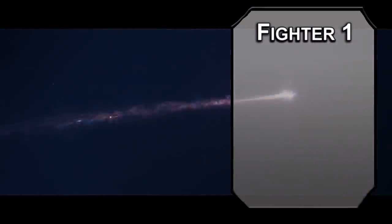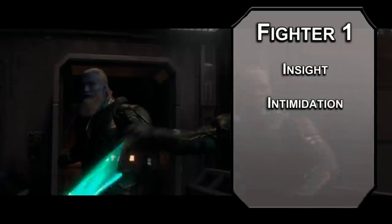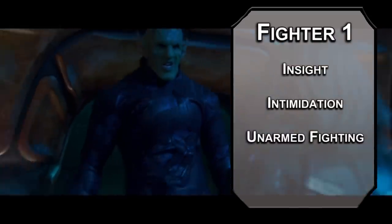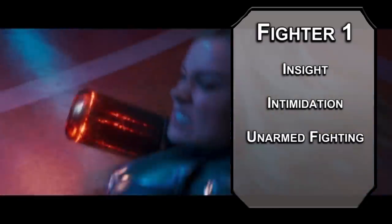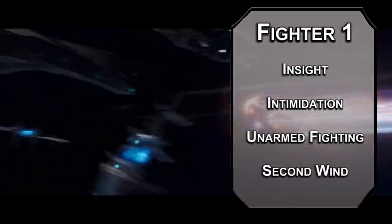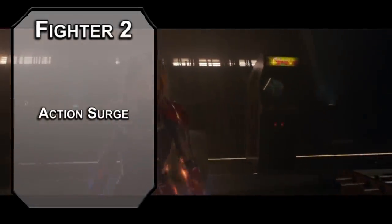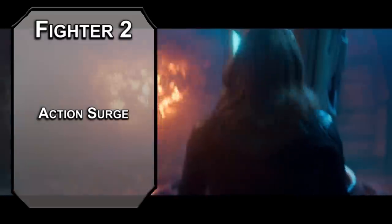We'll kick things off as a Fighter. Fighters get 2 skills from the fighter list, like insight and intimidation, to figure out how to best flex on your enemies. Scoop up the Unarmed Fighting style, letting you deal 1d6 bludgeoning damage with unarmed attacks, 1d8 if you have two free hands, and 1d4 damage per round to creatures you have grappled. You also get Second Wind, letting you heal 1d10 plus your fighter level as a bonus action once per short rest. Second level fighters get Action Surge, letting you make two actions in one turn once per short rest.